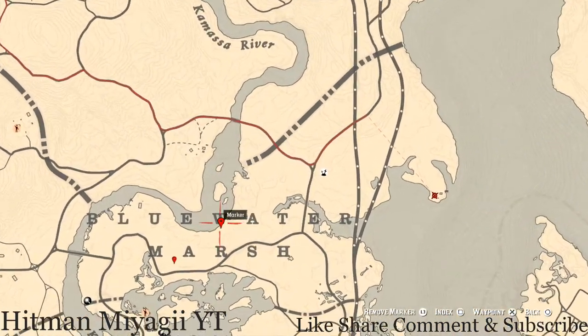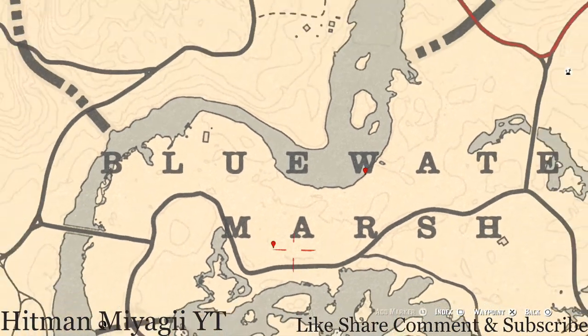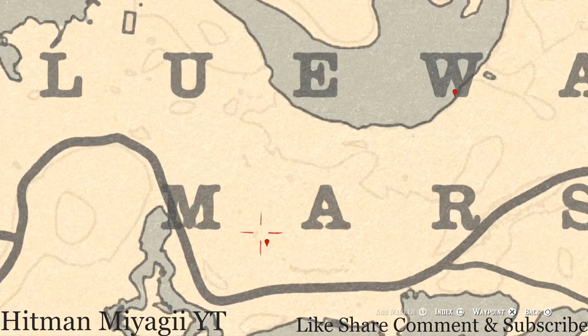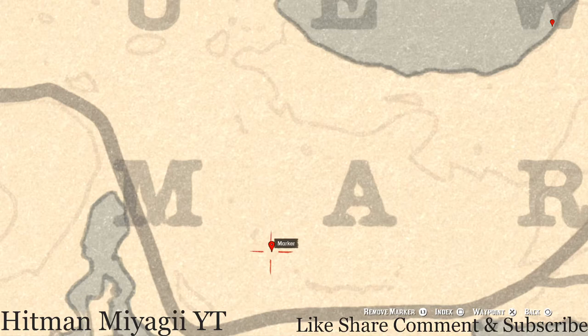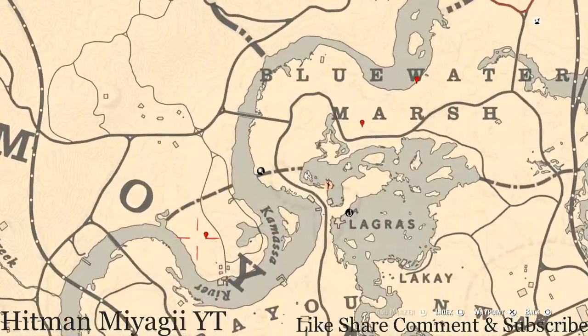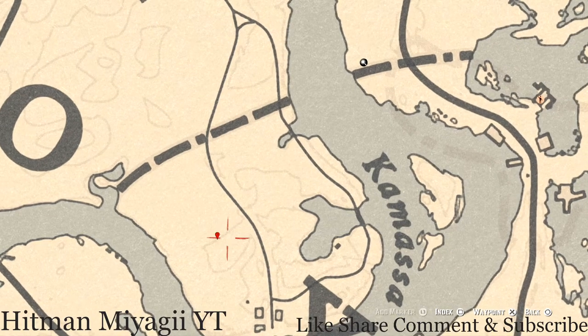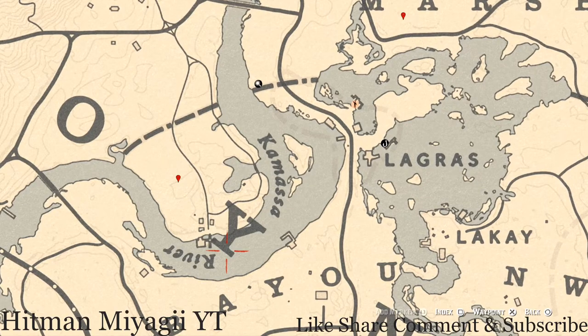The next marker is between the M and A of 'Marsh of Blue Water.' Come to this location with your metal detector and you'll get a fossil — that fossil is randomized, I cannot tell you what it is. The following marker is for a random coin — also randomized. Come to that location with your metal detector and dig up the random coin.